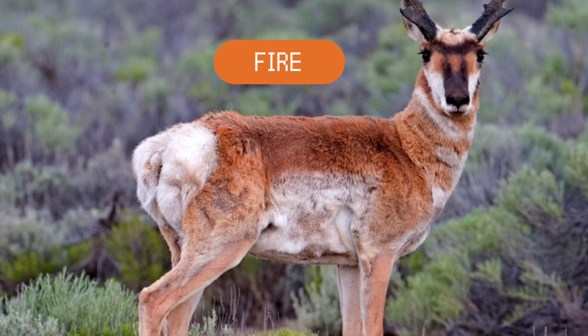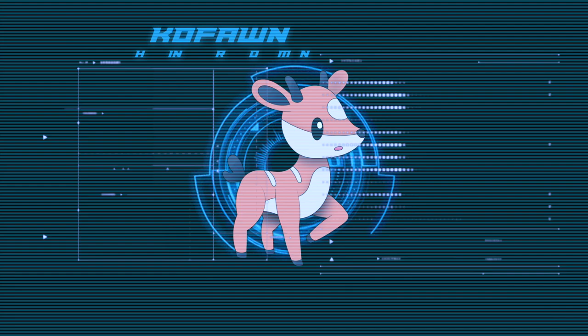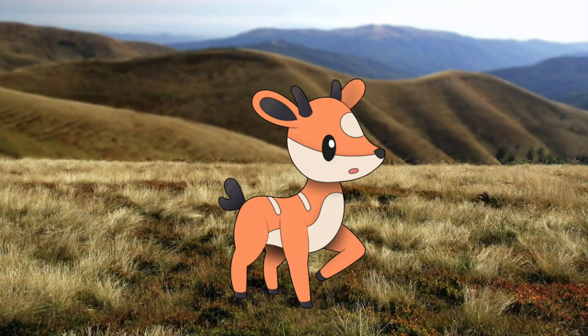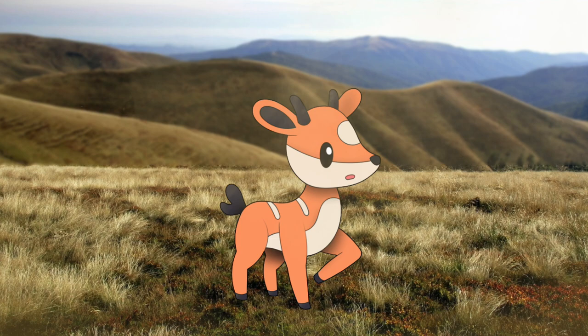Let's create a powerful fire-type male version with longer horns like flamethrowers, and a speedy electric-type female version with shorter horns like electric prongs. Introducing Kofan, the Tiny Horn Pokémon. Kofan are timid Pokémon that live in Aurova's plains and valleys, living in herds with their parent Pokémon who protect them. Their only true strength is their speed, which can top 40 miles per hour mere days after birth. They prefer to run from danger unless they truly bond with a trainer who teaches them how to fight. Their small horns help them sense danger and can heat up to emit tiny jolts of electricity. I kept it simple — a cute normal type with tiny horns that store kinetic energy and redirect it as a small attack, not yet fire or electric. What it evolves into would be determined by its gender, with a 50-50 split in the wild.